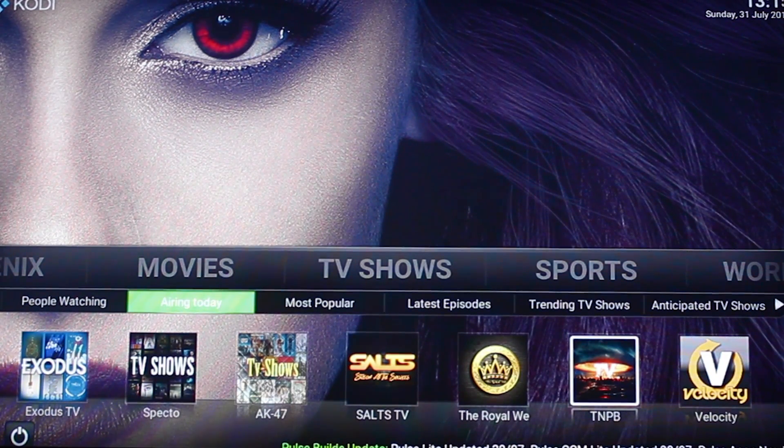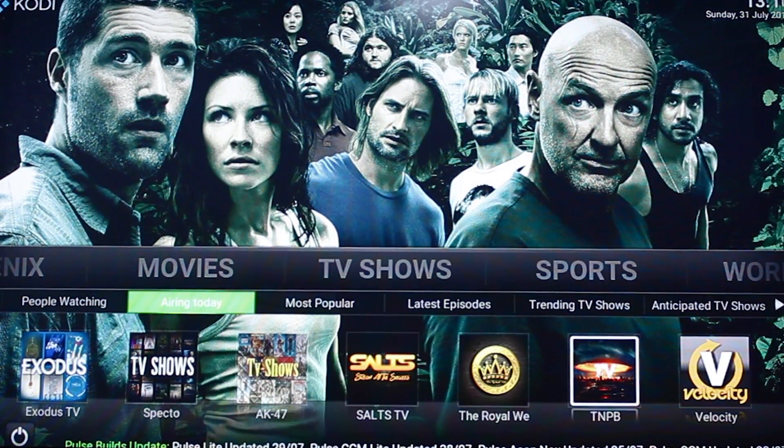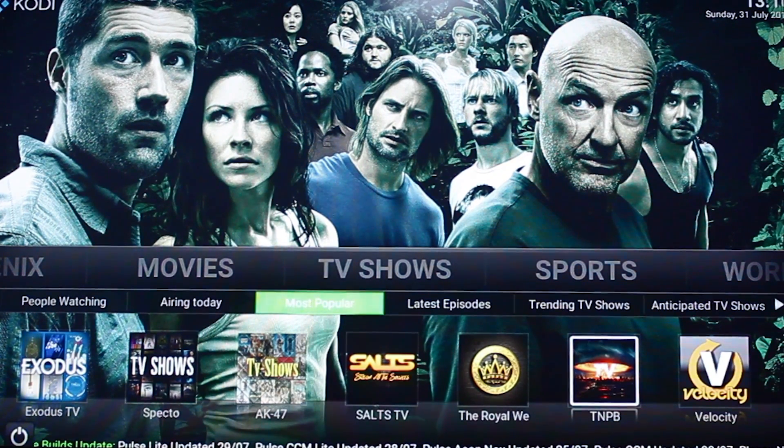Airing Today is quite a handy tab to have, because if you know what days your shows come on you can just quickly go on that and it will take you to the latest episode. That's quite handy.